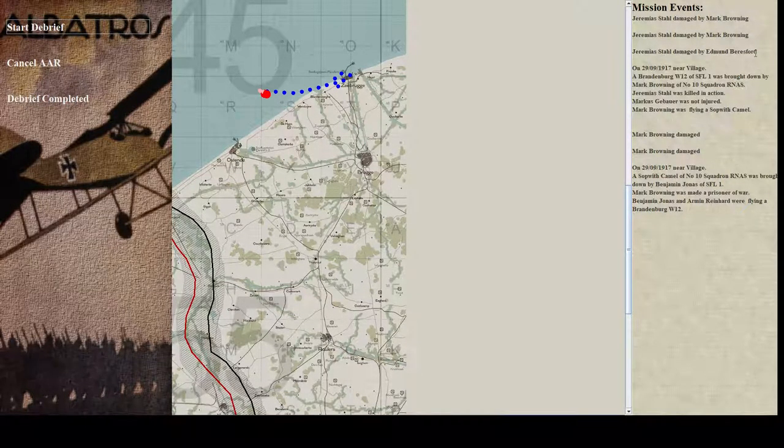Damaged — our Brandenburg was brought down by Mark Brownie of Number 10 Squadron, Royal Naval Air Service. Their pilot was killed in action. Somehow our observer was not injured — I guess we broke his fall on the step of a Camel. A Camel was brought down by Benjamin Jonas of SFL One, who was made a prisoner of war. Good on Benjamin — he got a kill, he avenged us. But we were not lucky — we were just target practice for that flight.